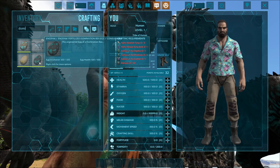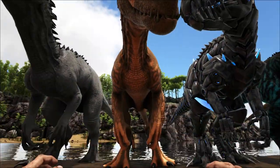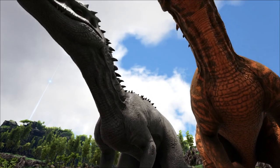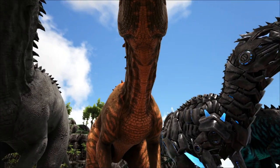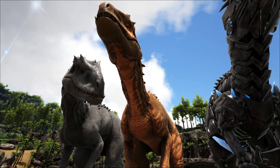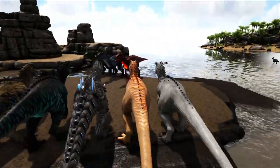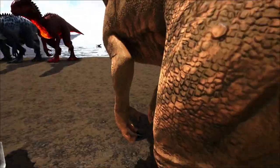Then we got the fertile Domination Rex — a different variant — and as you can see to craft them you need artifacts. The way you're able to craft this is it would only be available on islands with those three artifacts on them, the ones from the Island. So here on Ragnarok, yes they will spawn. The scorched variant comes in this orange color and has this pattern across its entire body and I believe even down its legs.